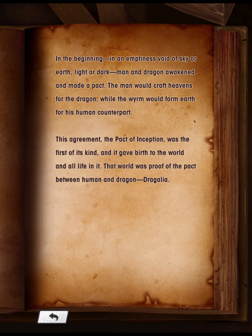In the beginning, in an emptiness void of sky or earth, light or dark, man and dragon awakened and made a pact. The man would craft heavens for the dragon, while the worm would form earth for his human counterpart. This agreement, the Pact of Inception, was the first of its kind, and it gave birth to the world and all life in it. That world was proof of the pact between human and dragon — Dragalia.